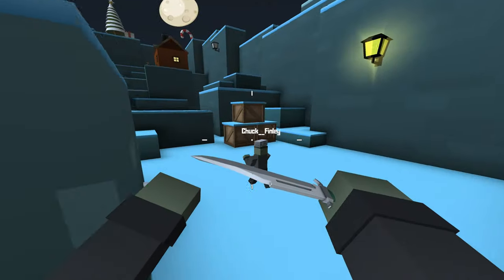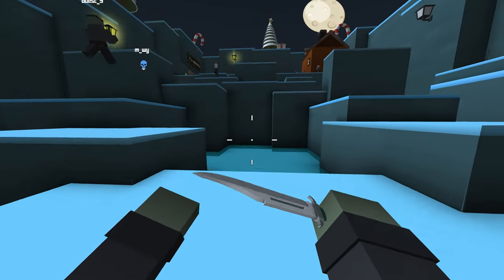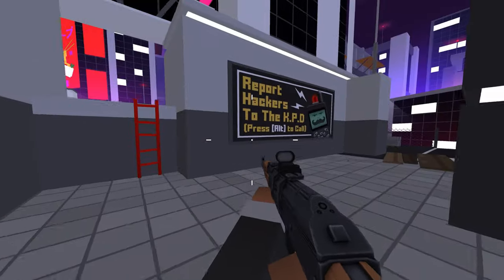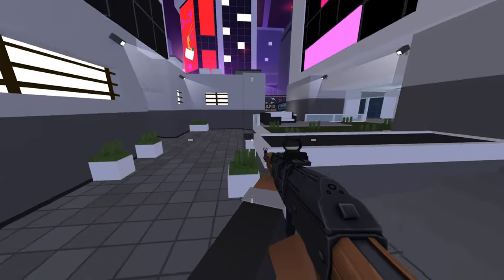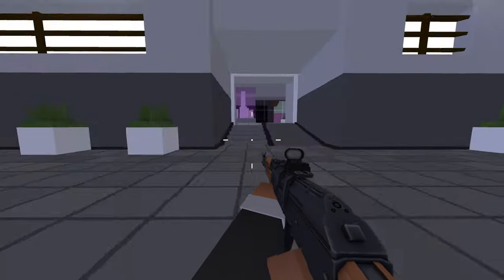Whether you like shooting fast or aiming carefully, there's a class for you. The controls are easy to understand and you can move smoothly — you can do cool moves like sliding and jumping off walls to escape enemies and move around the maps fast.